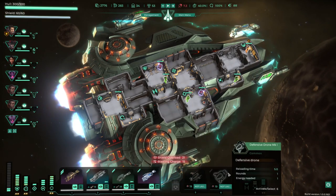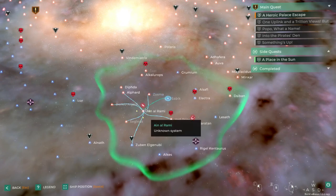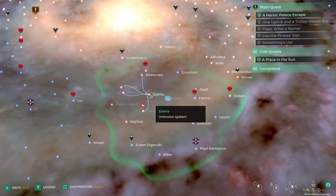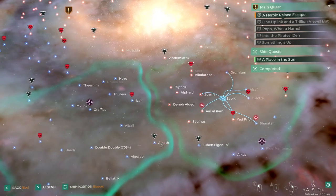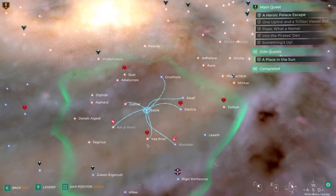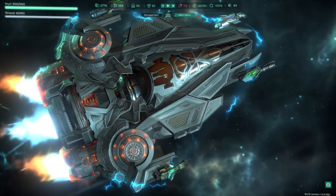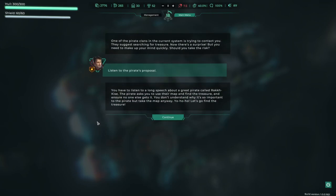This thing's just going to peck away at them and should give us a bit of defence against missiles. Let's jump. I'm kind of tempted to just continue flying around — we could clear this whole sector out. We're pretty badass at the moment. Once we've cleared this sector out I'll think we'll backtrack back to here, clear this gatekeeper out and continue our journey on. One of the pirate clans in the current system is trying to contact you — they suggest searching for treasure. Buried treasure sounds pretty good but it sounds like a trap. You have to listen to a long speech about a great pirate. The pirate asks you to use their map to find the treasure and ensure no one else gets it.